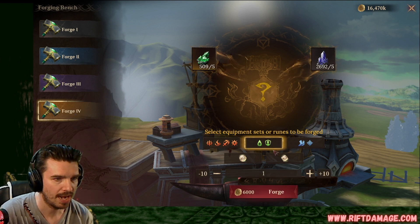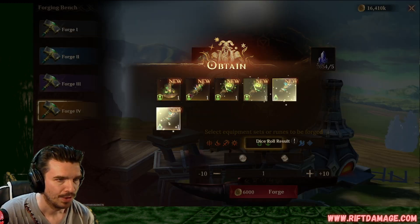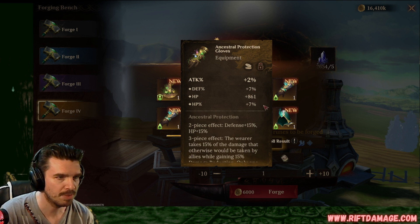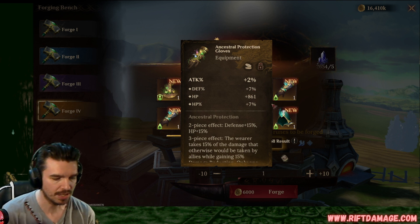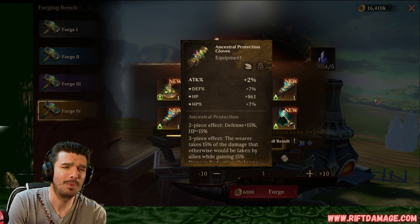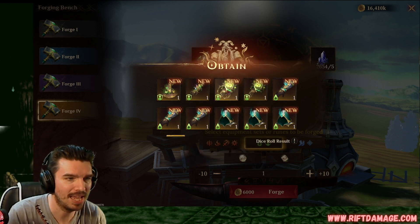Alright, next set. Big time. Here we go. Defense, crit rate, and enlightenment. Not bad. It's going to be for a tank anyway. Defense percentage. There we go. That's a good one right there. Let's get it. We like those.